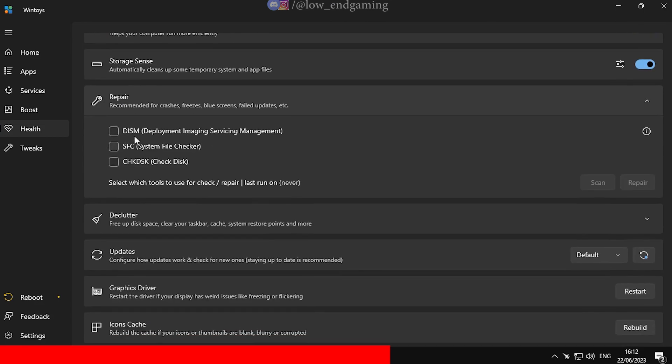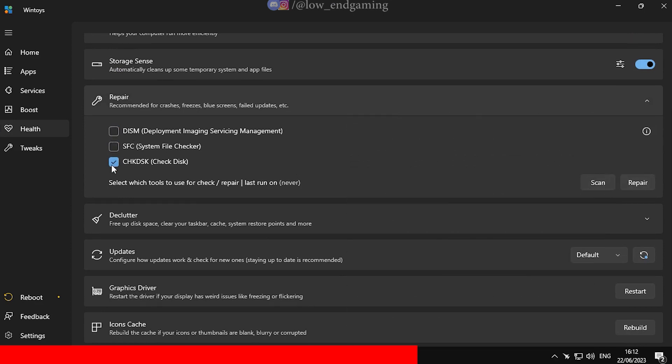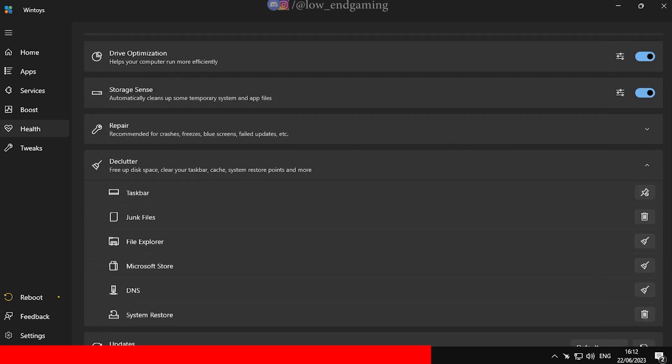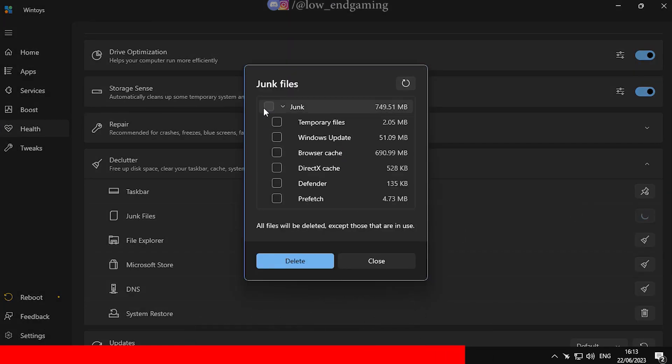You can use the tools under the Repair tab to fix any issues with your Windows if any. Now go to Declutter. Here delete all the junk files and clear cache for File Explorer, Microsoft Store, and flush your DNS.